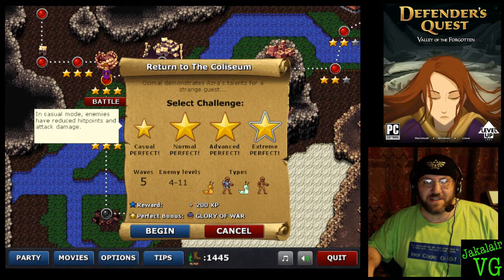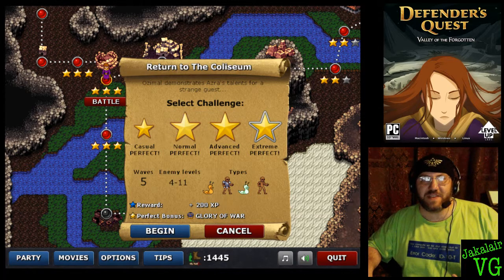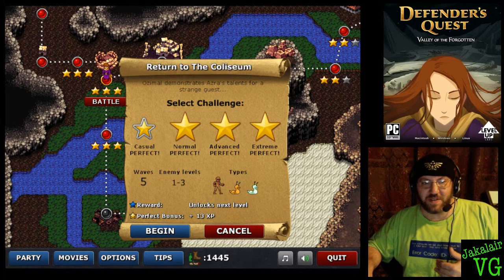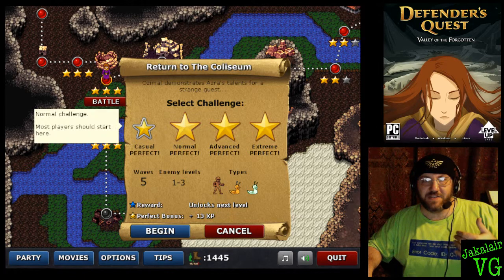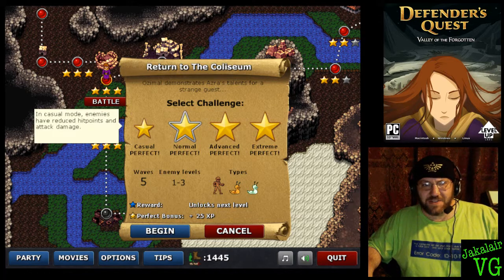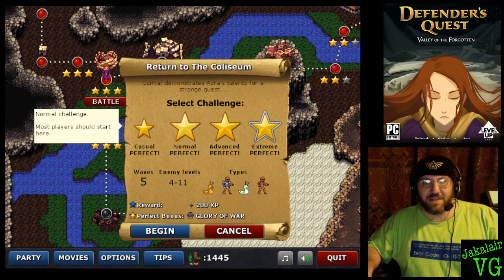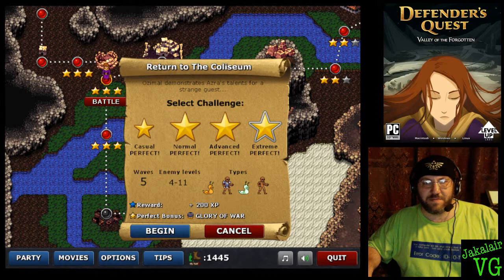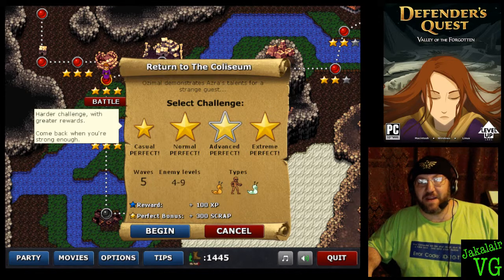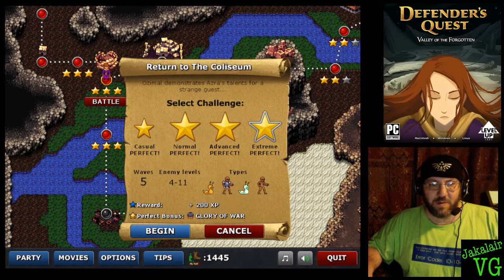There are four different settings: casual, normal, advanced, and extreme. Each of these options has a reward — that's the one with the yellow star. And then there's the perfect bonus, which is if you finish the level. The perfect bonus is if Azra does not get harmed. As you click on these, you'll notice the monsters change, rewards go up, and different enemies appear. We'll pick the extreme version and begin.